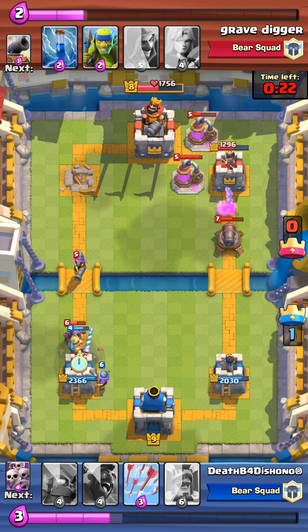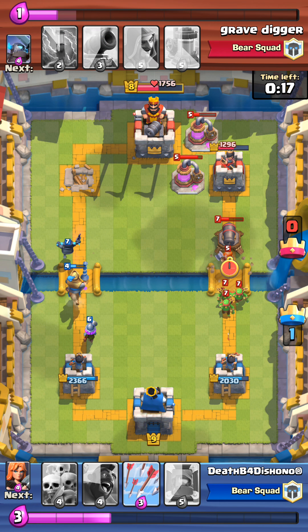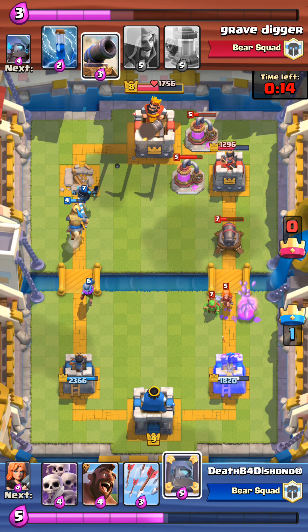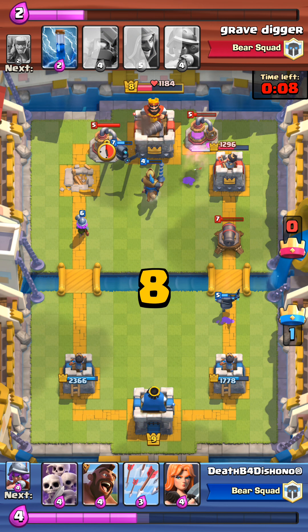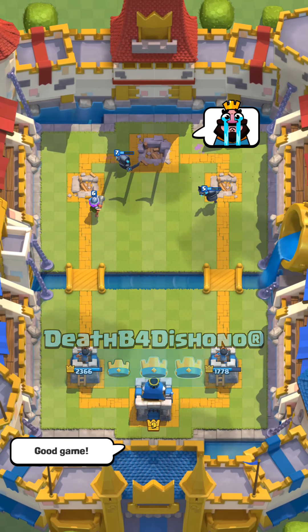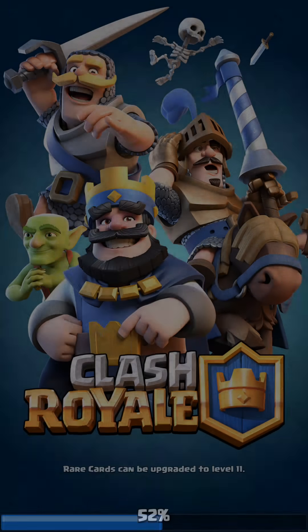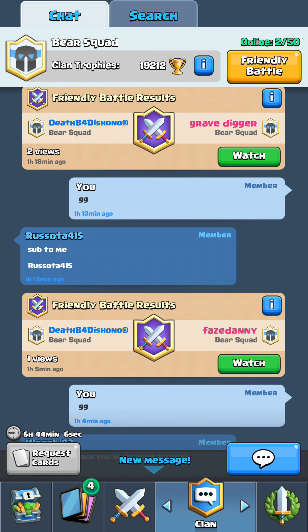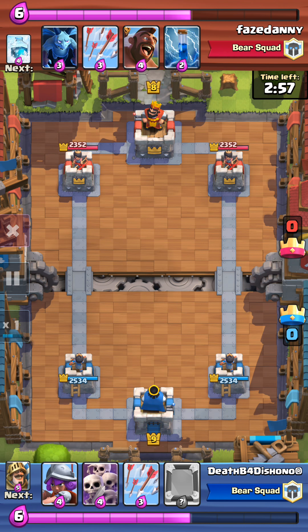He has a lot of elixir so I'm just waiting, playing defense to block what he's going to do. The mirror card is what makes this work — I was able to get the three crown because I defended the right side when he had a pretty decent push coming. Then let's watch this battle between myself and Phase Danny.